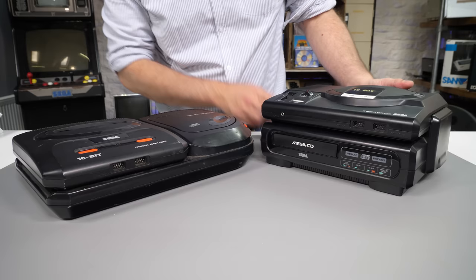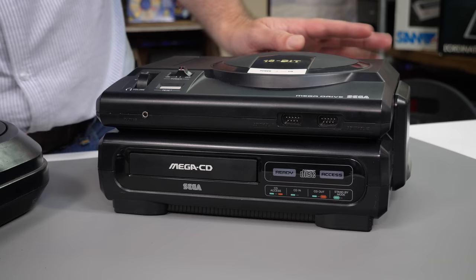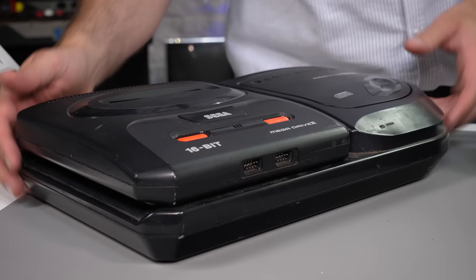Side by side, you can decide which is the better looking — the one or the two. Funnily it's the Model 1, which is the wider console, which ends up with a smaller footprint when combined with the CD. The Mega CD 2 also lacks the ready and access lights on the front — I quite like those. For the rest of the episode we'll focus in on the Model 1.